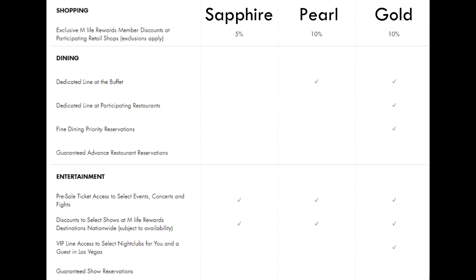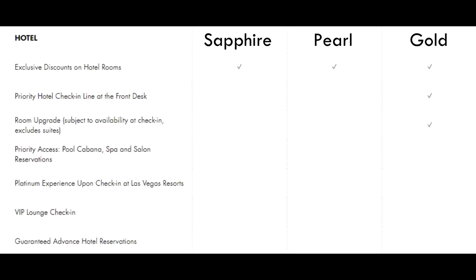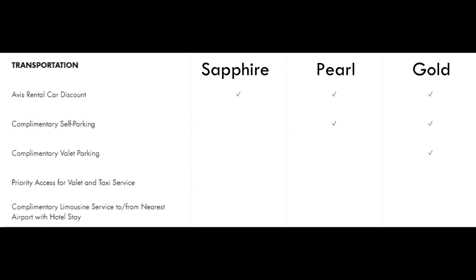The next step up from Pearl is Gold status, and I think that one's a lot more valuable, but there's not really any easy ways to do it — either you have to gamble a lot or you have to get status at Hyatt. With Gold status you get a 20% bonus in comps, priority hotel check-in at the front desk, and room upgrades subject to availability, though room upgrades exclude suites. You also have a dedicated buffet line, VIP line access for some nightclubs for you and a guest, complimentary self-parking, and complimentary valet parking. Gold status seems like the sweet spot.